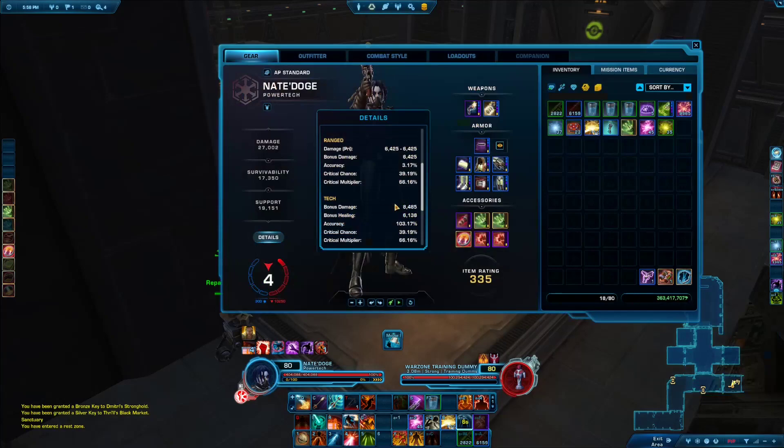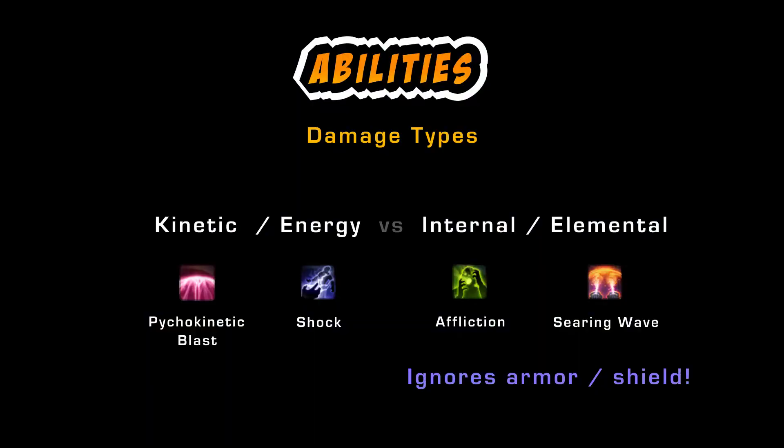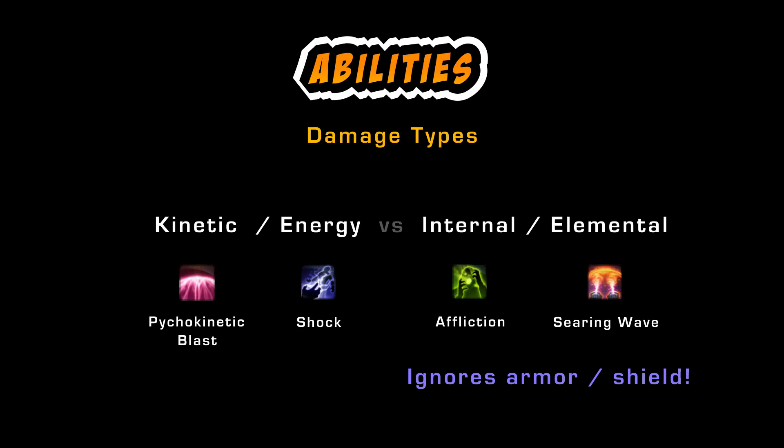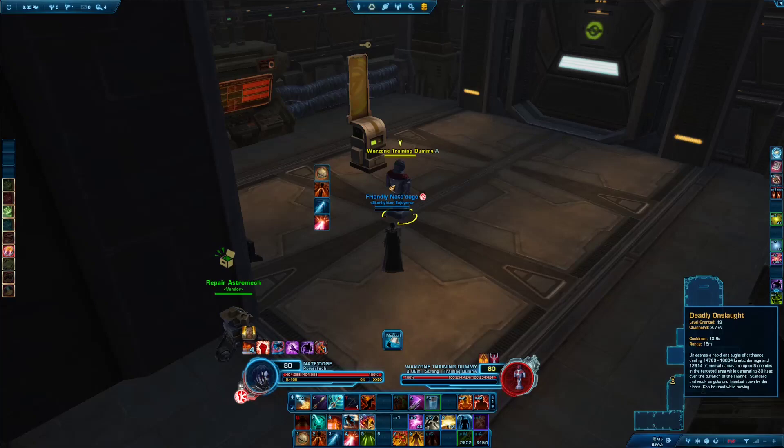In your character screen you can see whether you are a melee or ranged character and whether you are a force or tech character. There are two damage types in the game: kinetic and energy damage, which is the most common type and is affected by armor; and on the other hand internal and elemental damage, which is very common on most DoT-based specs such as Pyro, Madness, or Lethality — this ignores defensive stats, is a great tank killer, and is not affected by armor. Some abilities have mixed damage types — Deadly Onslaught, for example, is a channeled tech AoE ability that deals initial kinetic damage and then later some elemental damage.